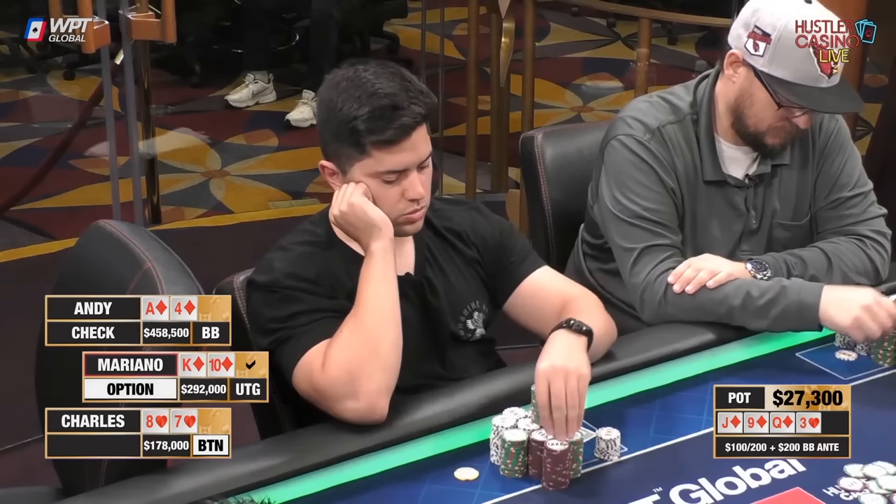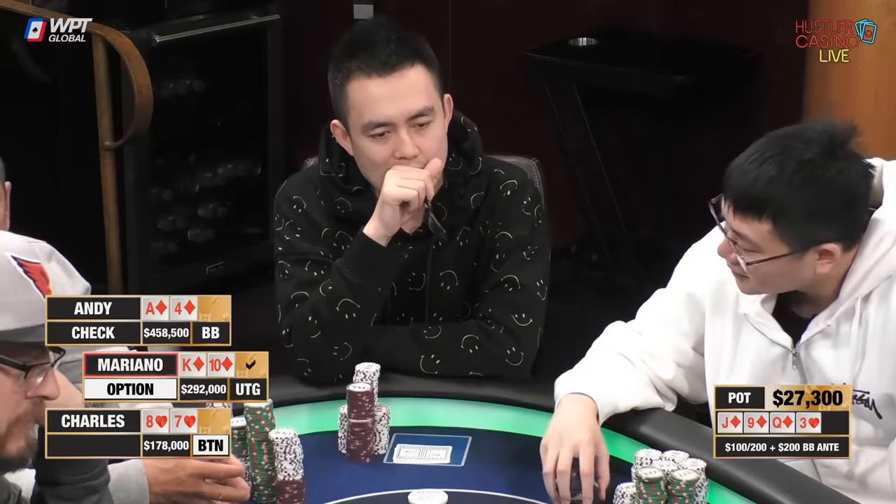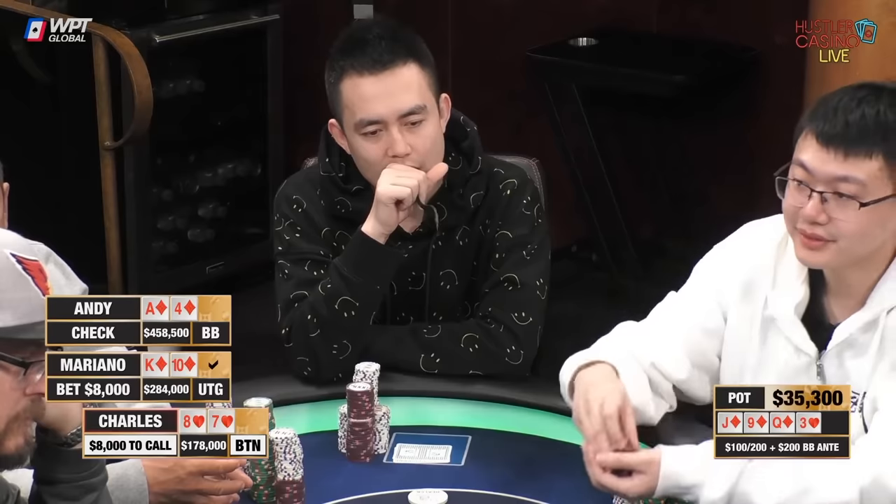Andy does check, which is fine especially this deep — it's fine to check and look for a way to play for all of it on a later street. Now for Mariano with the straight flush — a lot of checks on board, it's time to start building the pot. Mariano bets about $8,000, roughly one-third pot or a little bit less. It's the kind of bet he would want to make with hands like aces with a diamond or ace-queen. There are a lot of hands here that would like to bet and protect equity, and he knows his opponents are much more likely to be weak. I really like how he's played this hand so far. Charles gets out of the way.